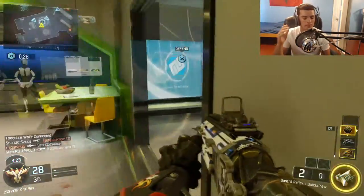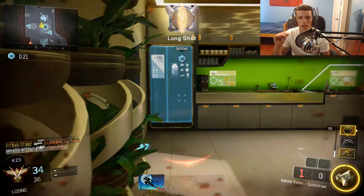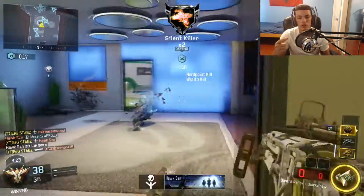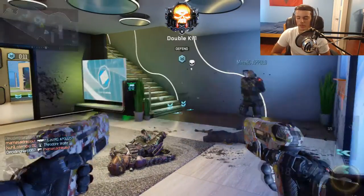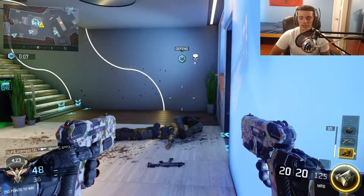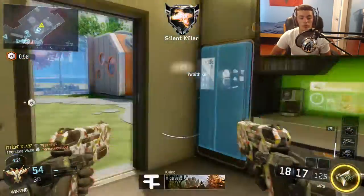A little bit about the gameplay: I am actually using the Banshee shotgun. If you guys don't know what this is, it's an energy-pull shotgun. I'm not going to go into too much detail because I will be making a separate video on it soon. I start off with this gun, and later on I'll be picking up another gun because this thing doesn't have a lot of ammo, and I was spraying it everywhere, so I did run out of ammo pretty fast.